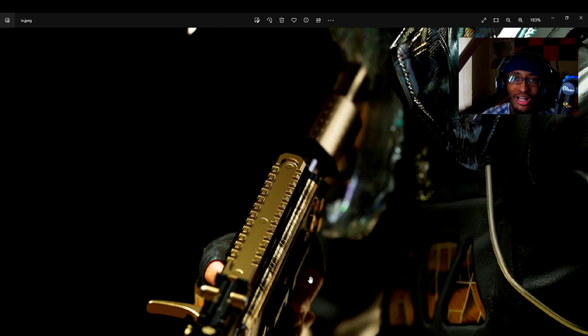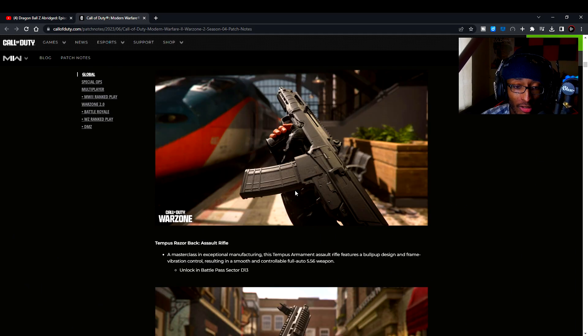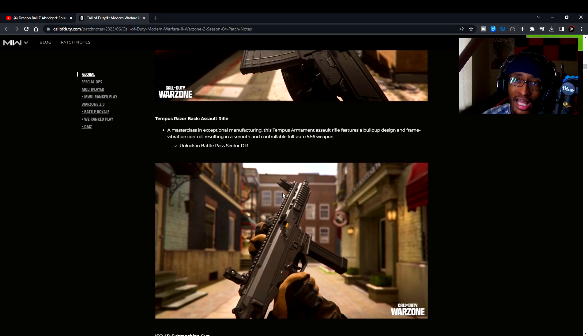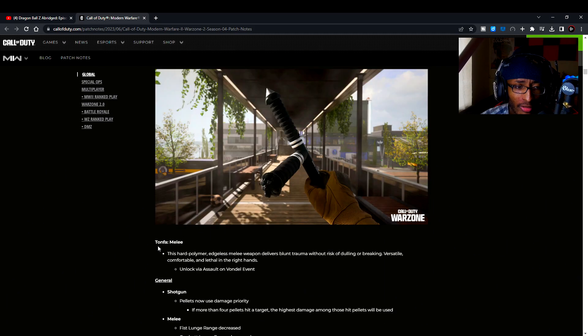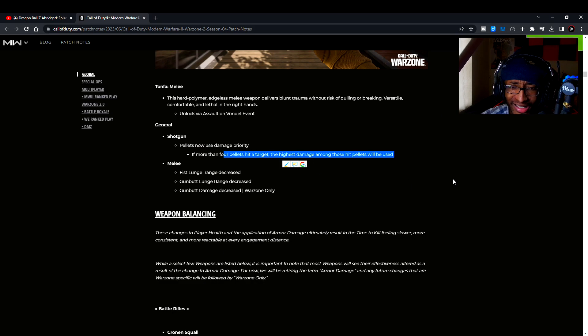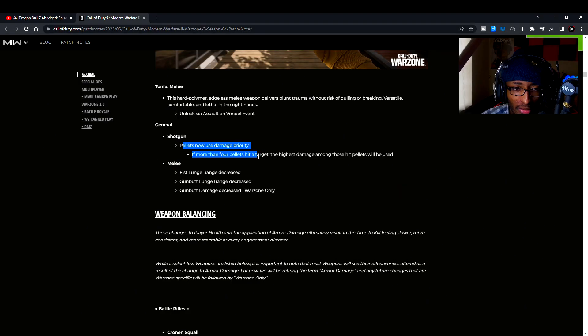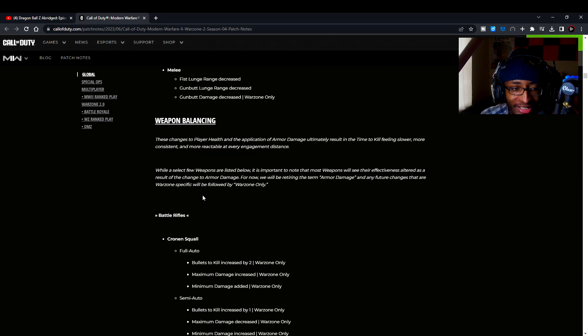I want y'all to guess what weapon the IO operator is holding. We also got the Tempest Razorback, which is already in the game right now — so if you haven't downloaded Season 4, it's in there. We got the ISO-45 submachine gun from Modern Warfare 2019, the Tonfa melee weapon which we skipped last time, and a shotgun patch where pellets now use damage priority — if more than four pellets hit a target, the highest damage among those pellets will be used. Fist lunge range also decreased.